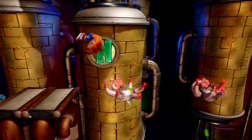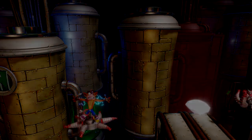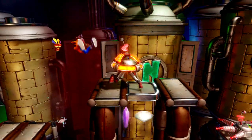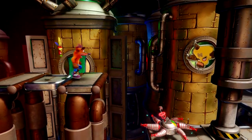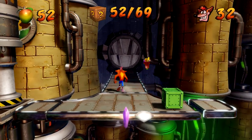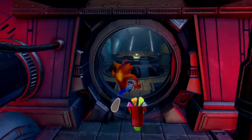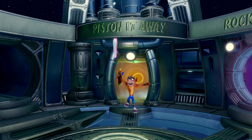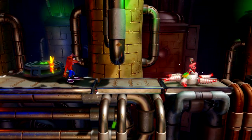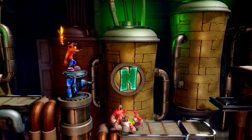Mistimed it — oh I jumped on him, come on. There we go. I got a pity Aku Aku mask but I don't really care at this point. I don't think I got all the boxes — nope, I have not. So it looks like I'm gonna have to come back to this level. At least we got the crystal and we got the gems. I'm gonna go this way and see if there's any boxes I can break, but this is gonna be a challenge.